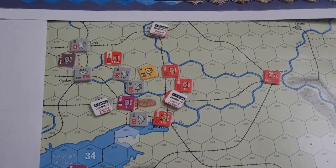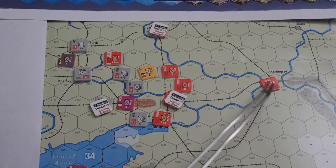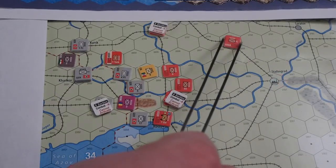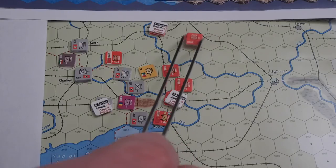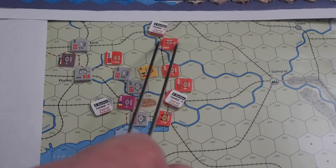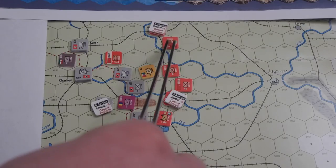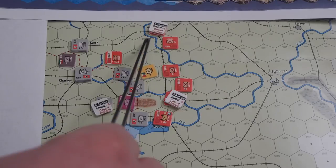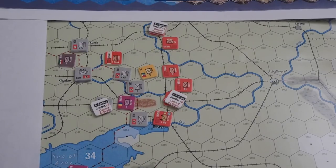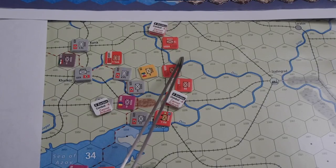The only question remains if I should bring up the 21st from Stalingrad — one, two, three, four, five, six hexes — stopping here with the 21st, behind the river. The river provides some kind of defense. I think next round they are going to smash me, so I will try to withdraw across the river and make a new defense parameter here.